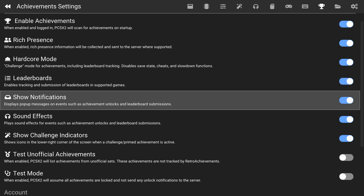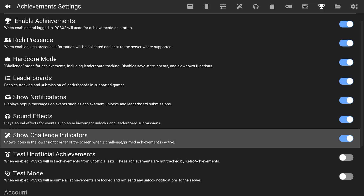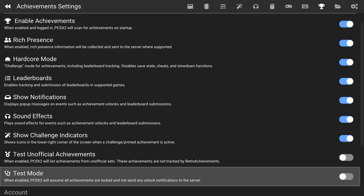Next up is Show Notifications — if you're playing through a game and unlock an achievement, it'll show a notification as well as leaderboard notifications. If you don't want those, you can turn them off. Sound Effects — turn that on or off; it just plays a noise when you unlock an achievement. Show Challenge Indicators is one I really like: it lets you know on screen if you are at a point where you can earn a challenge-based retro achievement, and it will disappear if you mess up that challenge. The last two options are more for development — they let you test unofficial achievements, and Test Mode keeps all achievements locked and doesn't send anything to the servers.